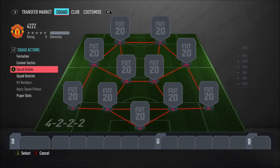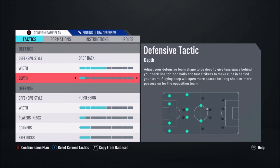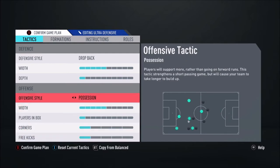We'll go from ultra defensive to ultra attacking now. Ultra defensive — I have switched this up a bit from other formations. In other formations I usually have long ball, but this is another alternative I find effective. So you have drop back, width on five, depth on one. You want as many people behind the ball to hold on to a lead in the 85th, 90th minute. Possession as well — players in the box on one, you don't want anyone really getting into the box; you want them ready to defend counter-attacks.